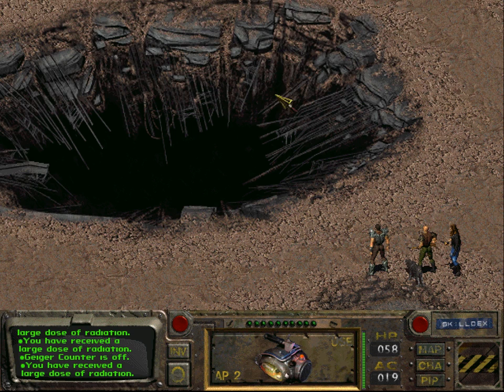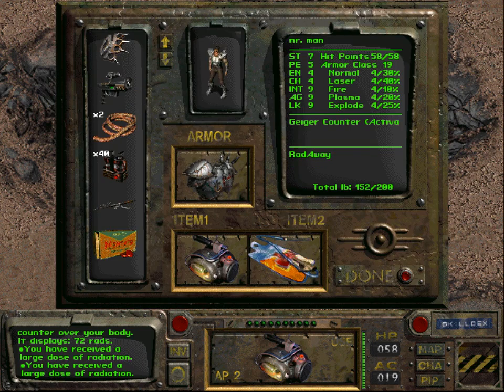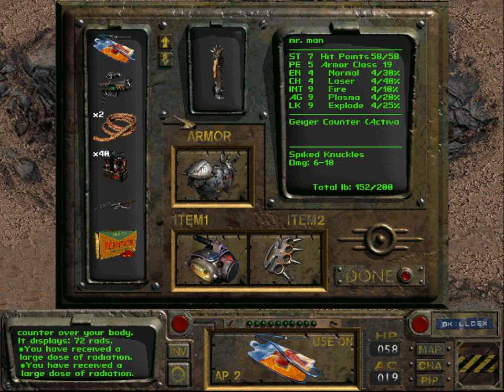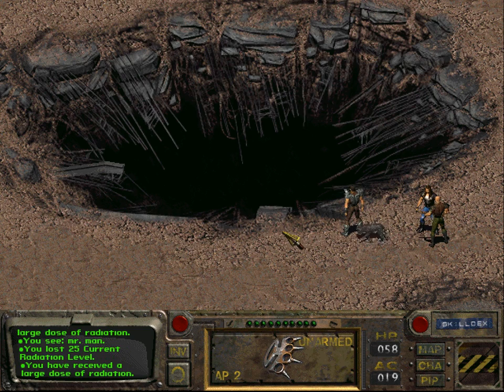Pass the Geiger counter over your body - the place displays 30 rads. We've received a large dose of radiation, but it's large, not fatal, so we're fine. Now we need to descend. 72 rads - maybe we should think about using this RadAway right away.